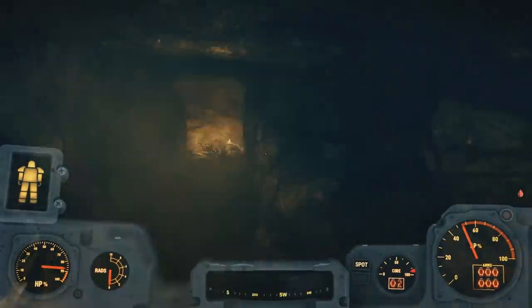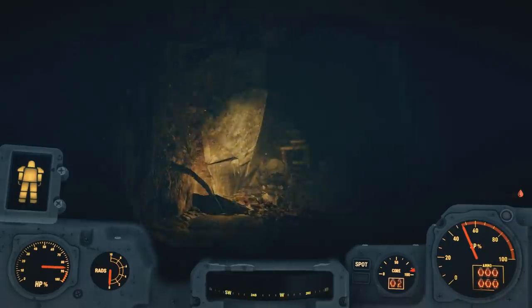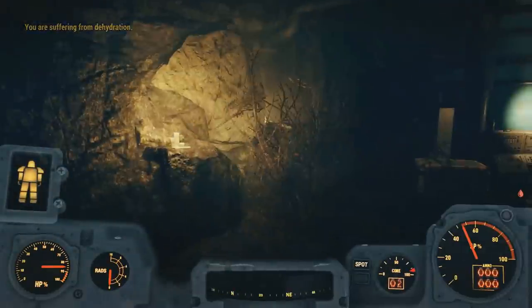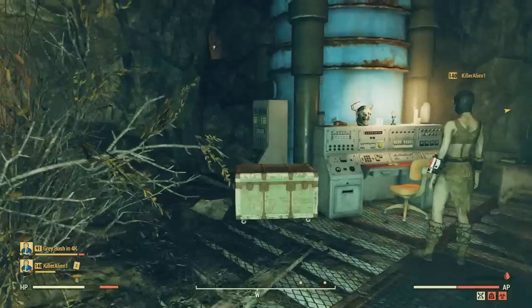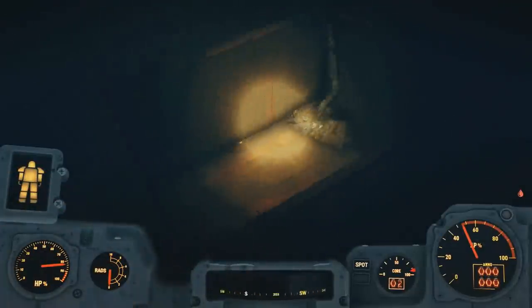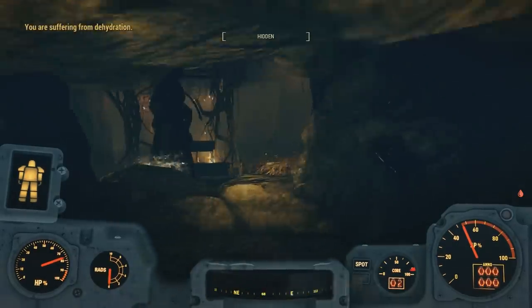The tunnel leads into the hole we were looking through earlier. When you arrive, there are several items to pick up: a cultist outfit, a steamer trunk to loot, a bobblehead, and other goodies. You can also look out over the sacrificing area that we visited earlier from this vantage point.